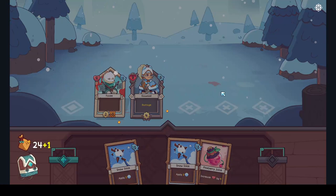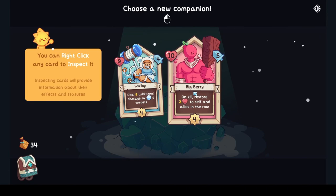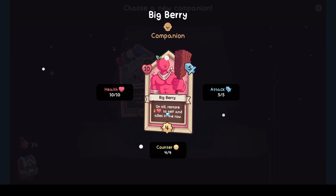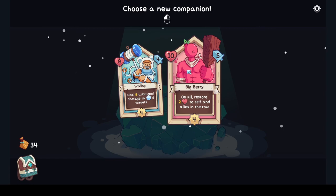The ice penguin has gone — victory! I love the graphics and sounds, very cool. We're trapped in the frozen tundra — break the ice. Big Berry: you can right-click any card to inspect it. It's got health, attack, encounters. On kill, restore two health to self and allies in the row. Freeze counter and reaction — deal eight additional damage to iced targets.